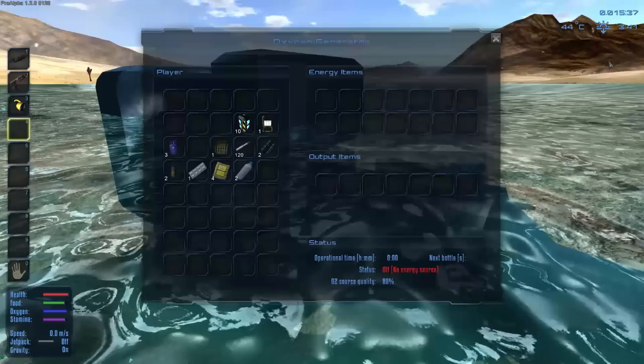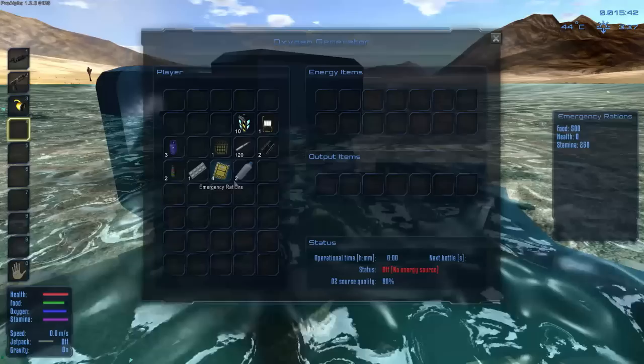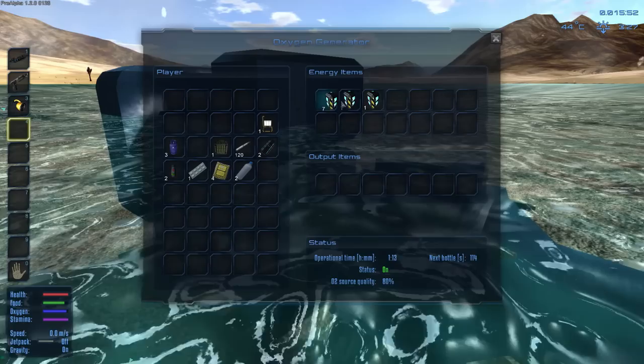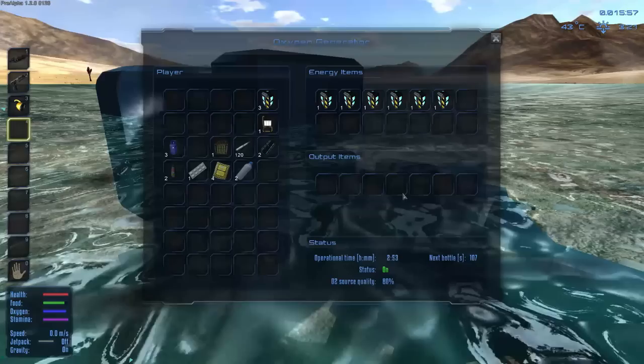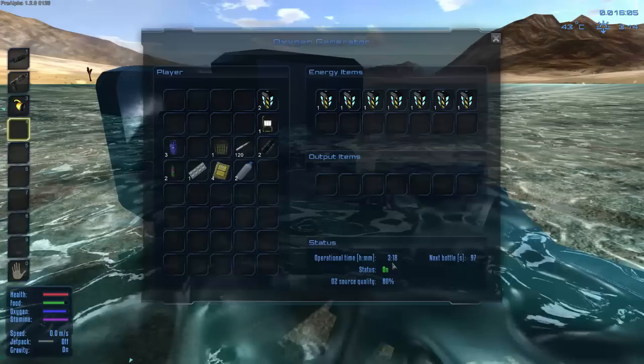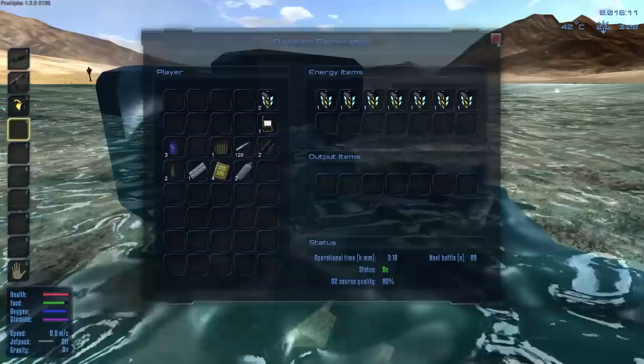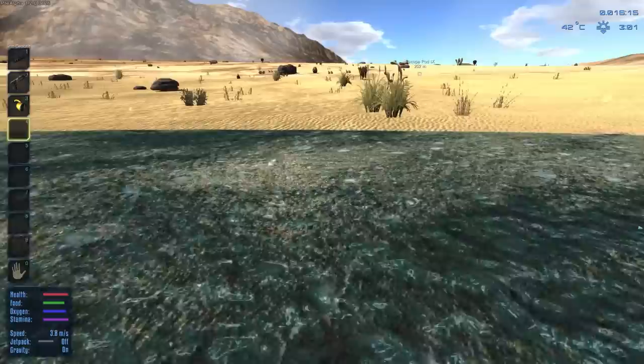Most of the bodies of water around here that I've tested off camera are usually 80%, so I'm not entirely sure if there's a 100% body of water on this planet. I'm going to take some fuel and put it in — one was instantly used up to turn it on. This is going to have to run for a while, so I'll hold on to three here for now and get more fuel from the escape pod queue. Right now it'll be on for three hours and 18 minutes, producing a bottle of oxygen every 94 seconds, going on and on. Basically you leave it, forget about it, come back later, pick up your oxygen, and you're ready to go.